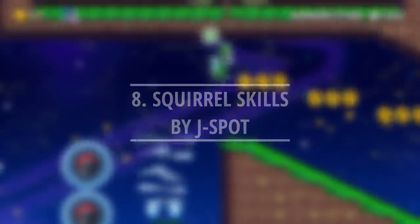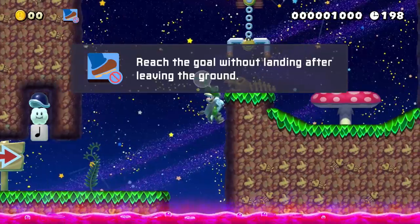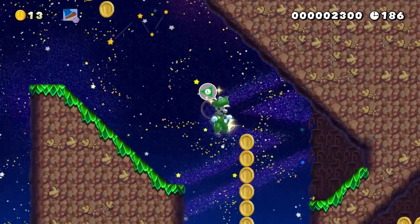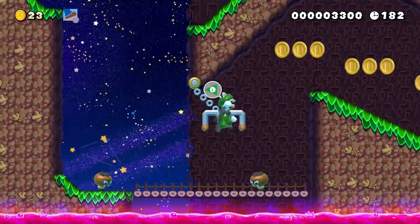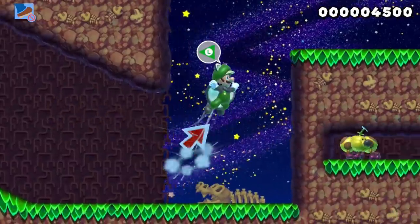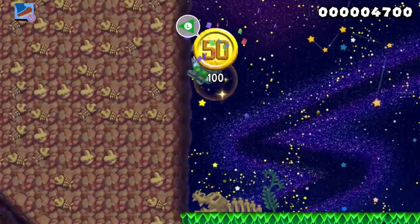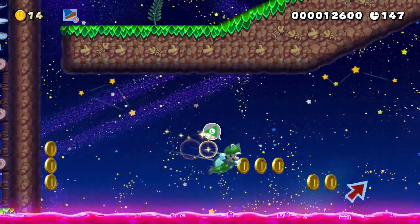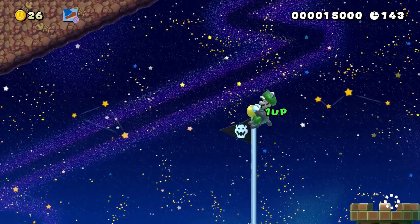The ultimate test requires Luigi to complete an entire course without touching the ground. The clear condition will ensure that he doesn't cheat at this task. As Luigi progresses, he learns that touching a twister and being grabbed by a claw help to reset his flying ability. If he's feeling risky, Luigi can explore the course for some extra sweet gold rewards. With a few careful twister jumps and smooth gliding, Luigi can finish his acorn research and successfully complete his mission.